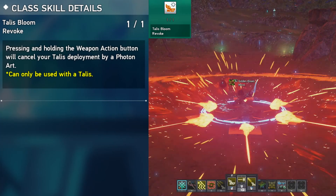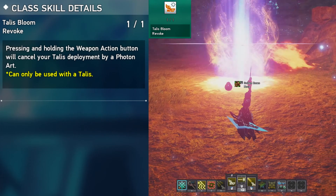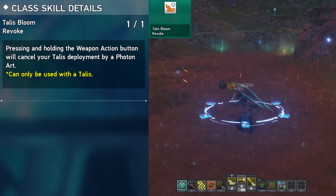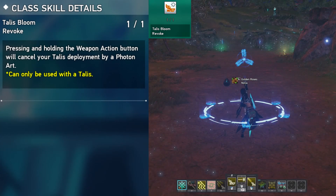Talus Bloom Revoke lets you revert back to normal tech casting. Talus has PAs that let you alter attacks while mixing in tech elements either in projectiles or in AoE. You can revert back to normal tech casting by holding the weapon action, and the ring around your character will disappear.